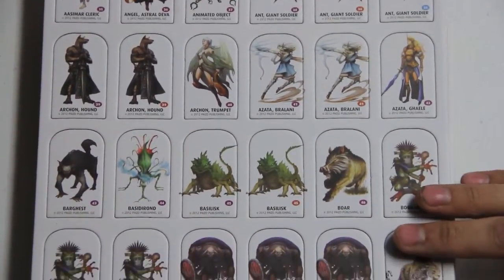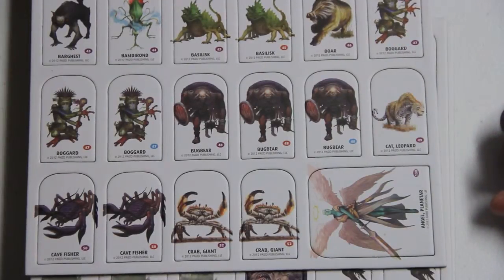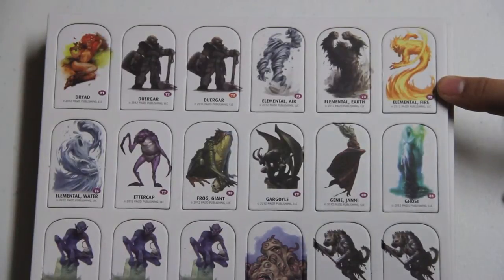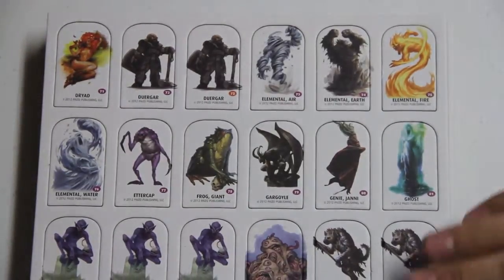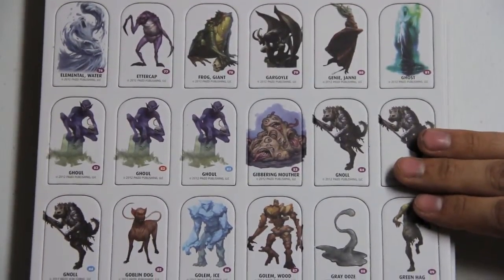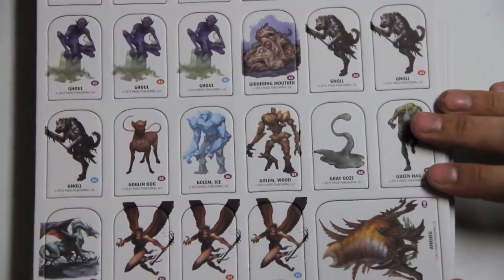We've got the basilisks, some bugbears, some crabs, a giant, a Dugarn, a dryad, and some medium-sized elementals. Ghouls — I've had fun in a campaign tormenting one of my players with ghouls and the disease they pass on. The gibbering mouthers are disgusting. We've got some golems and harpies.